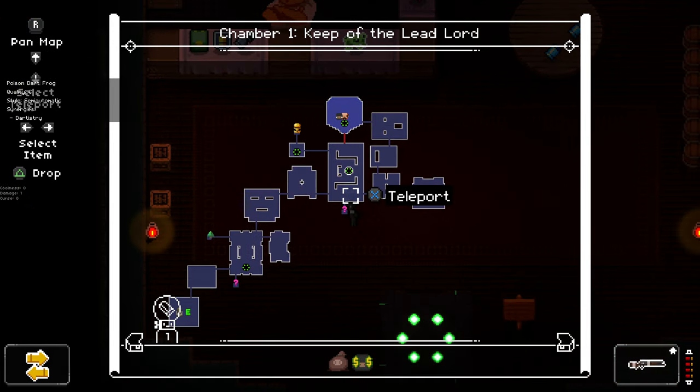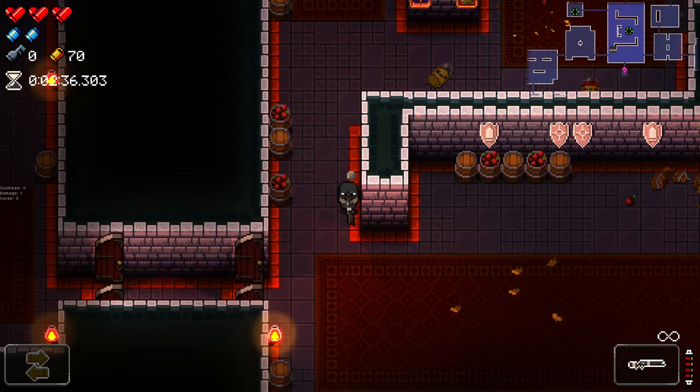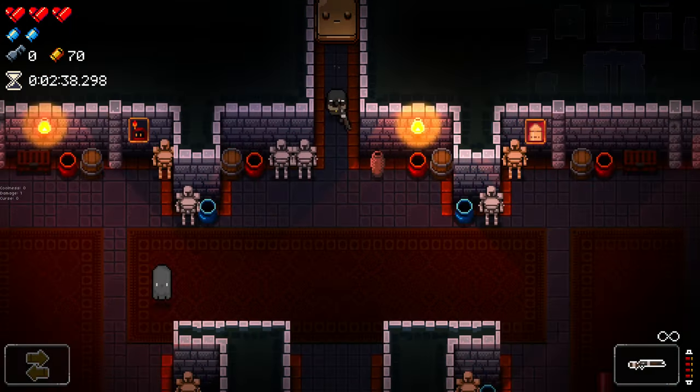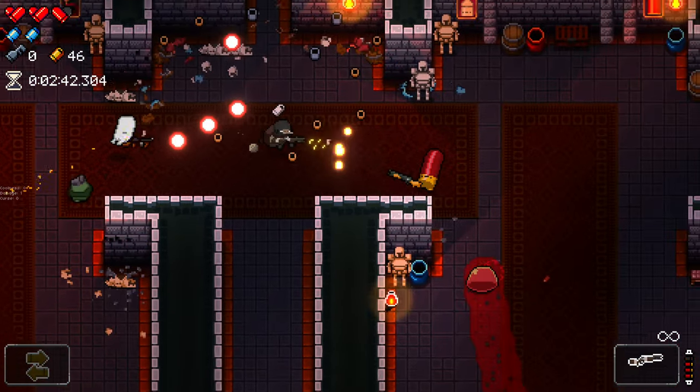Oh my god, we've got the Poisoned Dart Frog in the shop, which I absolutely adore. It's very fitting for going down to the jungle. We'd need about 85 to afford that, and that's if we don't want to open any chests and if we don't get hit.